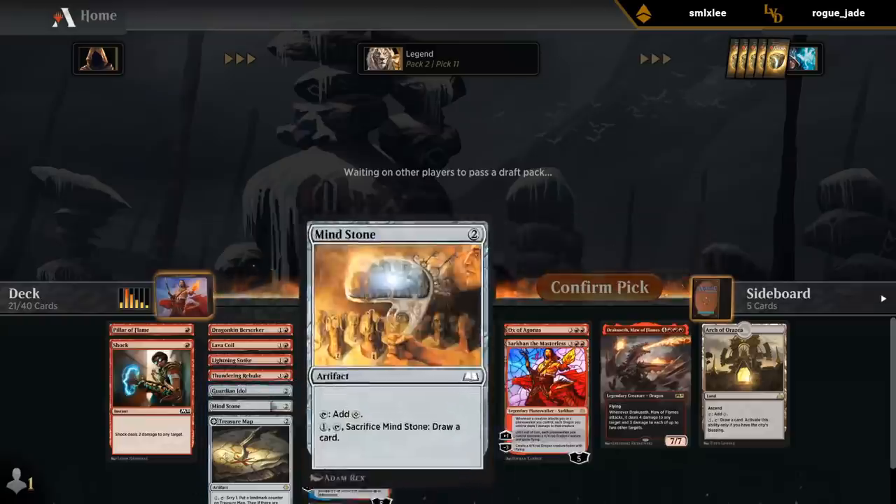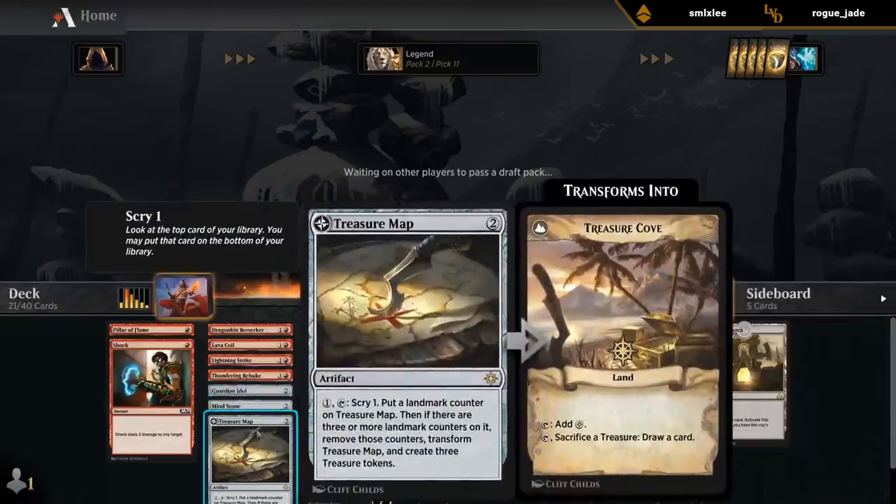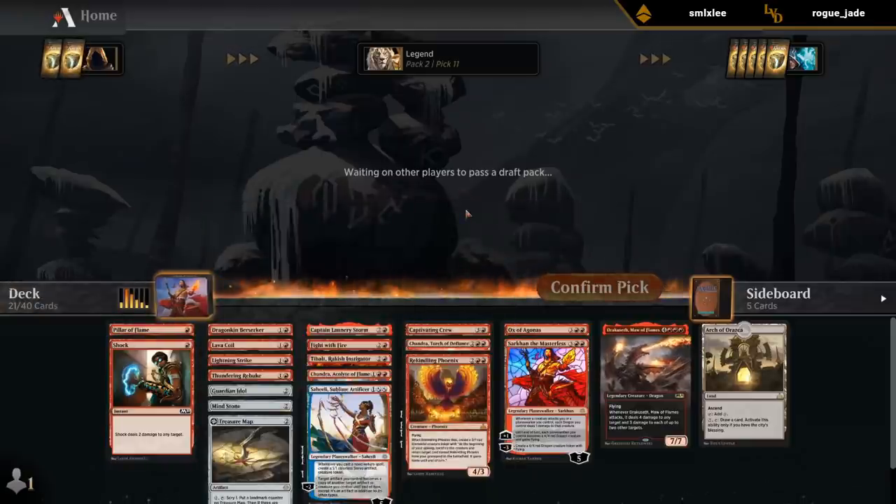Some nice removal, some ramp, a bit of card draw with Arch and Treasure Map. And we still have an entire pack left to make some upgrades. Some of the weaker cards include Captivating Crew and Coom Warrior — it's a tapland with upside of being a late-game spell.